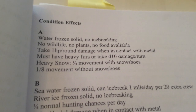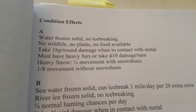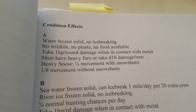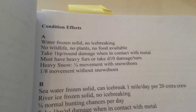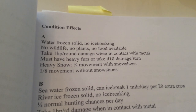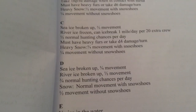And finally the worst of the worst: Condition A. The sea is frozen solid, ice breaking is not possible, there's no wildlife, no plants, no food available. You take one hit point per round when in contact with metal, must have heavy furs or take 1d10 damage per turn, and heavy snow allows only one-fourth movement with snowshoes and one-eighth without. Pretty severe conditions to try to make it through.